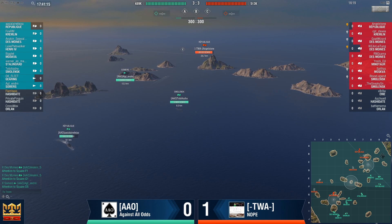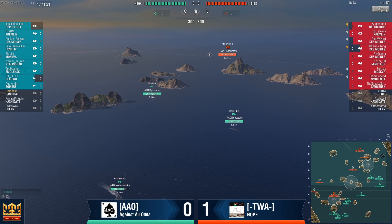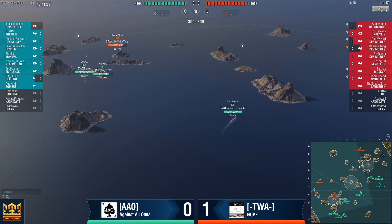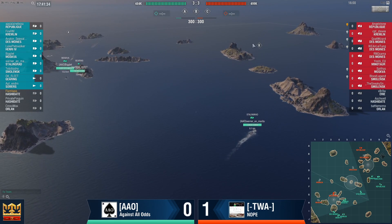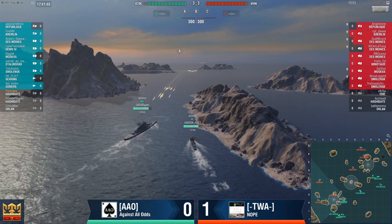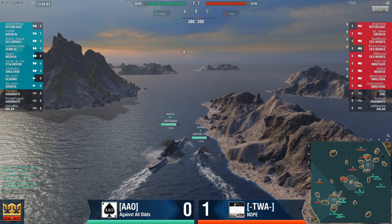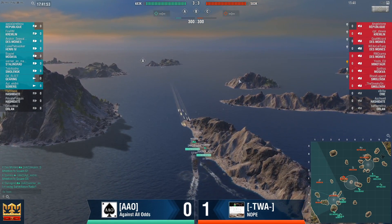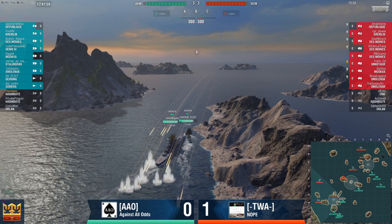Somers is giving up on C-cap. He did spot a Des Moines. He does not want to lose any HP unnecessarily. This group will probably just work on slowing down the opponent. B — I don't know if they can really do anything in B. If this Stalingrad decides to go in there and there's a Des Moines and a Smolensk shelling her from every direction, Ao might find himself losing a ship of importance really, really fast. This Gearing could potentially drop a smoke for the Moskwa, which is right now cutting him off — but there is a Des Moines with a radar right here.